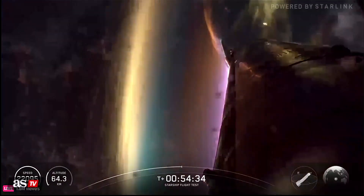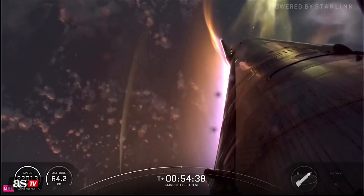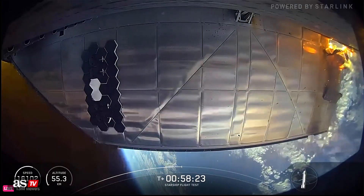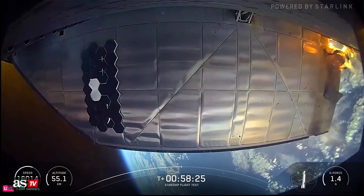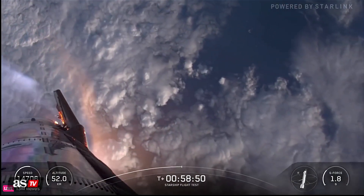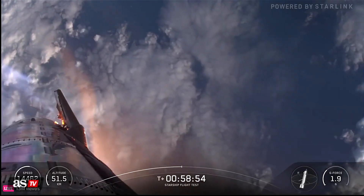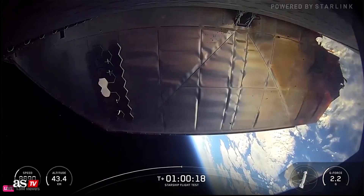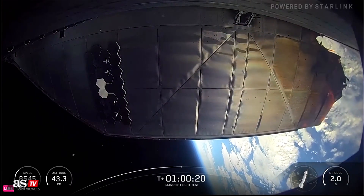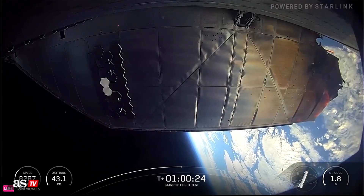Build up a good data set — sun is up, clouds and water down below us. Look at the vehicle as we continue coming in. See those flaps swinging out. We are putting ship through the wringer on this flight.